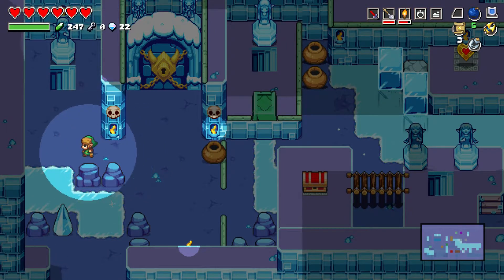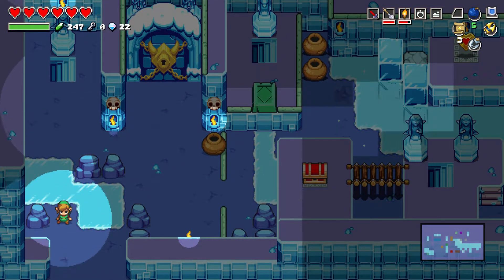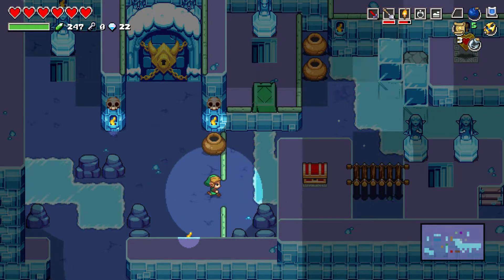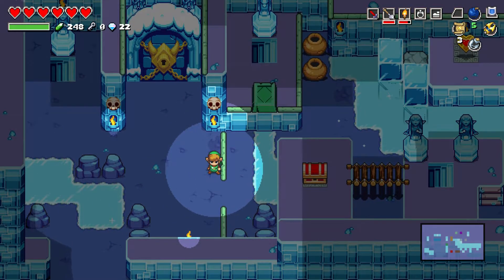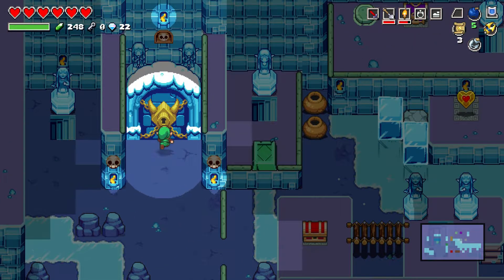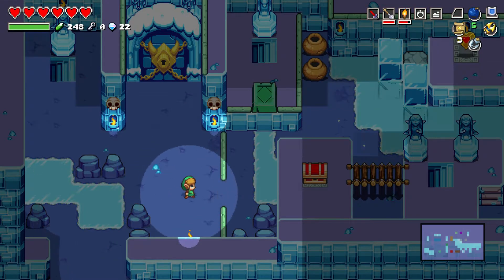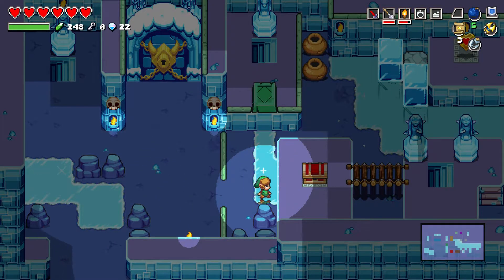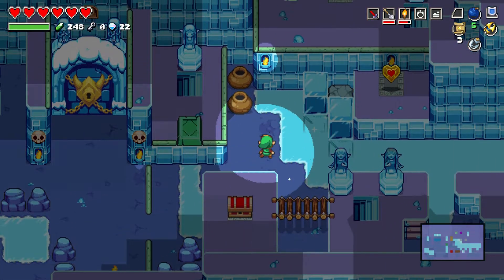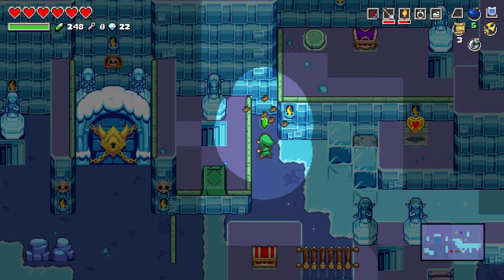Oh, I see what's going on now. We can't change our direction on the ice — it just goes where we're supposed to go. This is obviously going to need a big key; it doesn't give us a prompt but obviously that's a big key door. Okay, I can't go down there. We got some pots — we're gonna go break some pots because I like breaking pots.